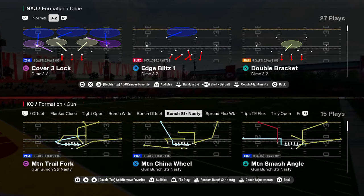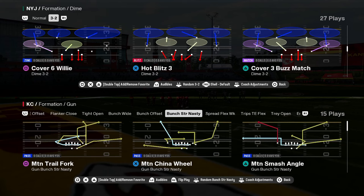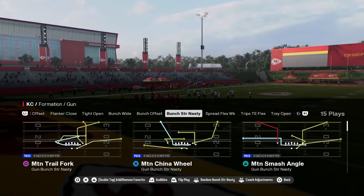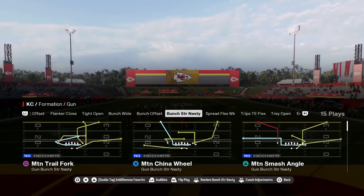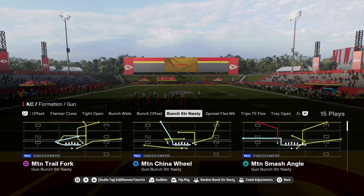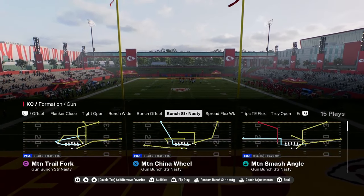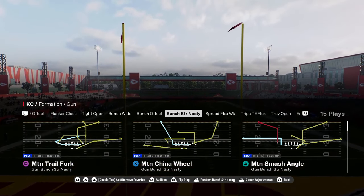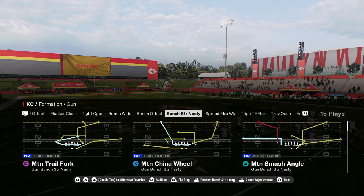The Bunch Strong Nasty in the Colts Offensive Playbook is one of the best formations in Madden 25, and in this video we're going to be dropping a mini tutorial on how you could run a simplified version of this offense. If you want the full version of my Indianapolis Colts Offensive Ebook, join our school community at school.com/CodyBallard for just $10 to get access to all offensive and defensive ebooks for Madden and College Football 25. The link is in the description.